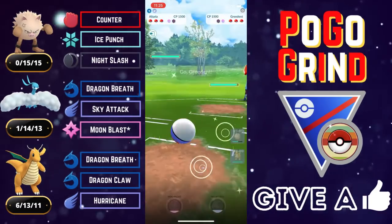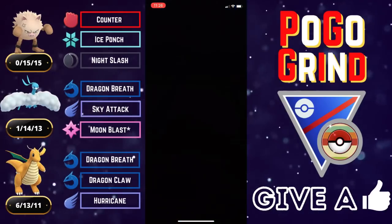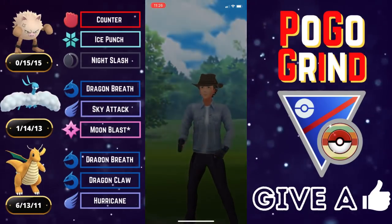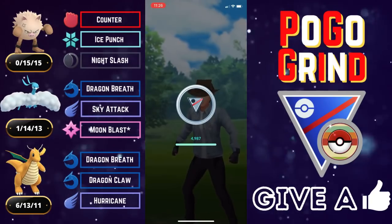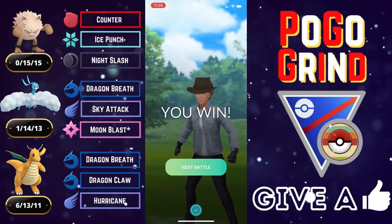We can't let our Primeape get too low — and it was a Wild Charge. That's an amazing shield — holy smokes. And we both simultaneously swap. They had a Greedent in the back. They might've been running two Pokemon in the back weak to Fighting. Maybe could have been a Walrein. We'll never know. Good game, well played.